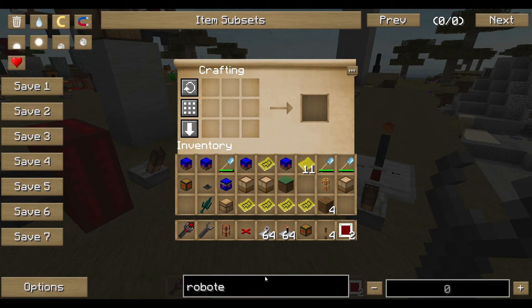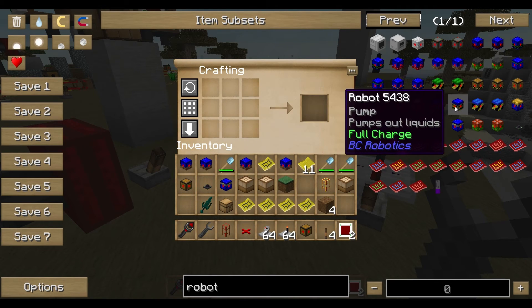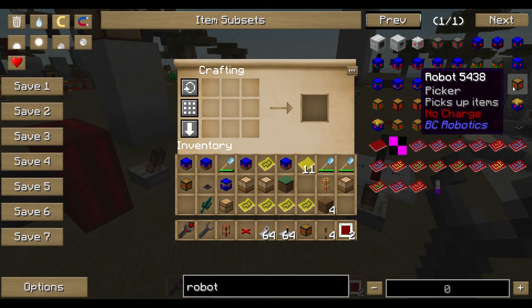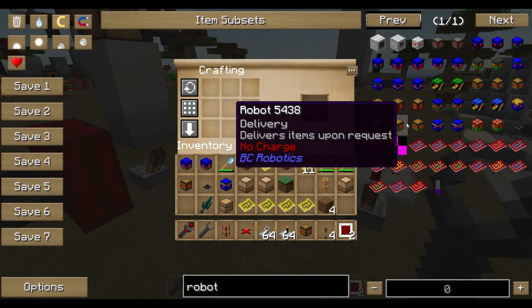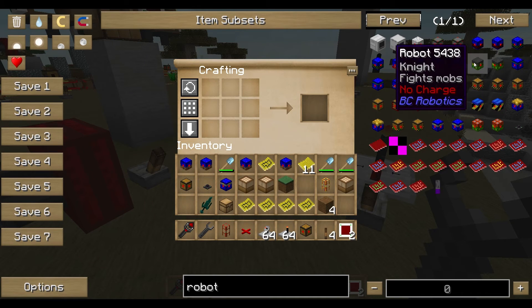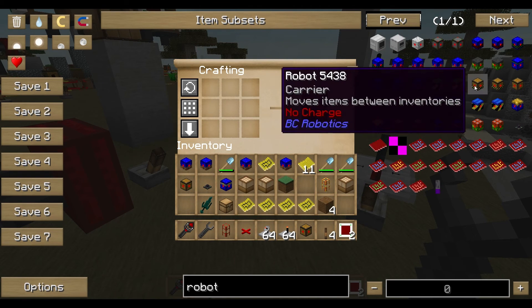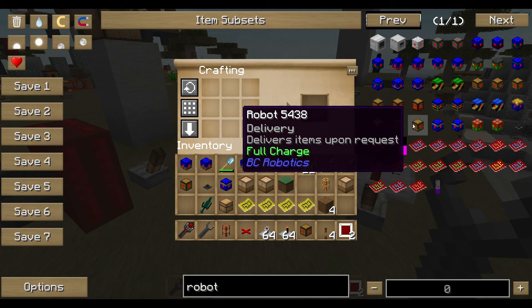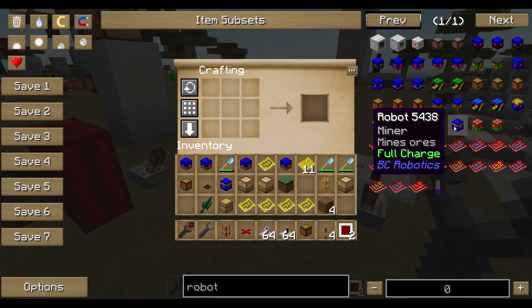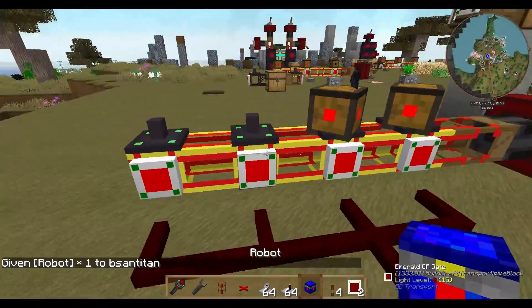Now let's get the next robot for this tutorial — the miner. Where is it? Farmer, harvester... I can't find it. Butcher, shovel man... ah, there it is — the miner! So we get two of these.